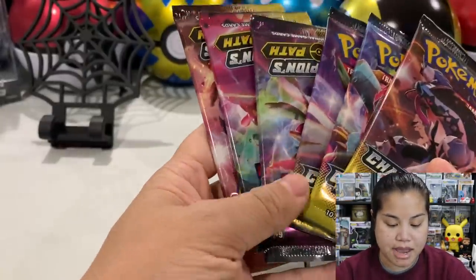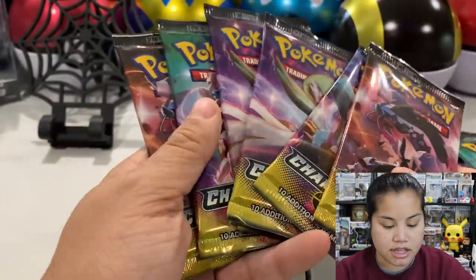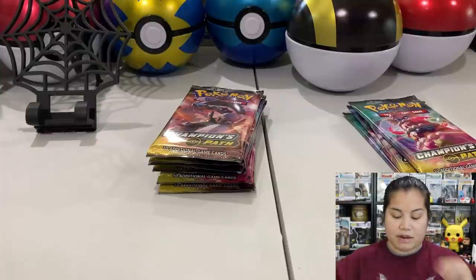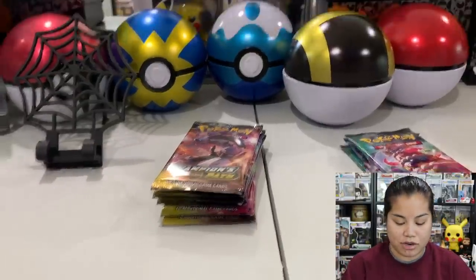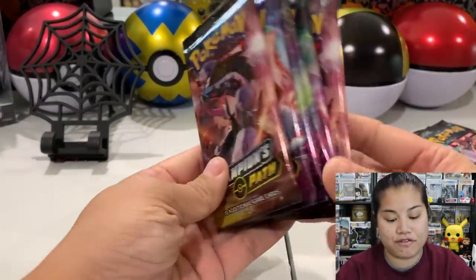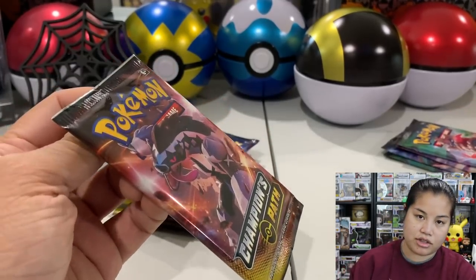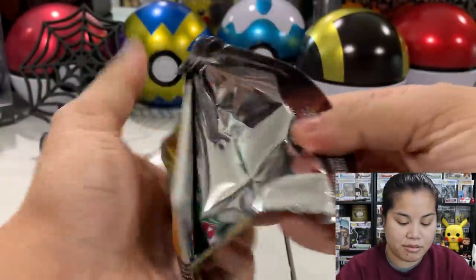Okay, I have these packs which may weigh 24 grams and these packs which may weigh 22 grams. That would make more sense to me because that's six packs potentially and then maybe four pulls. This is not at all something I plan to do in my life going forward, but it's just an experiment because I've heard so many people talking about weighing packs. Let's go ahead and open these six packs first and see if they give us a holo or something good.